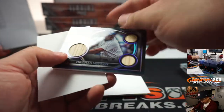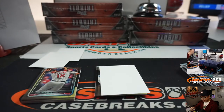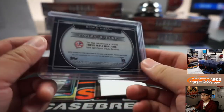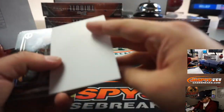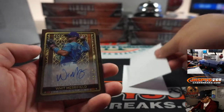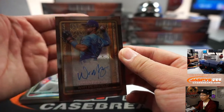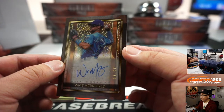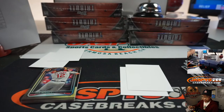And then we've got Thurman Munson — game use triple bat relic, 42 out of 50. That goes to the Yankees, that'll be for B.J. Jordan. I think we've got a couple extra hits in here. Extra base card — Jacob DeGrom, Chipper Jones, and we've got Whit Merrifield. Oh, I like that look. It's 43 out of 99 for the Royals, Jonathan G. with the Royals.